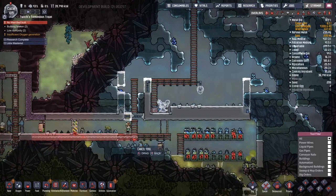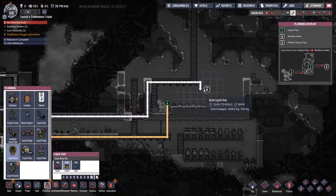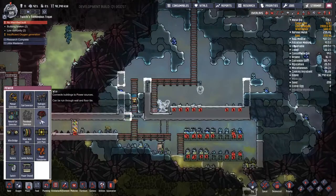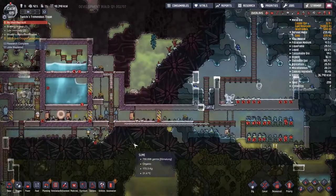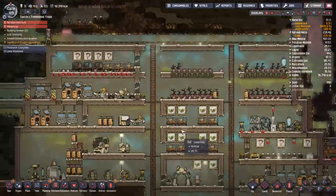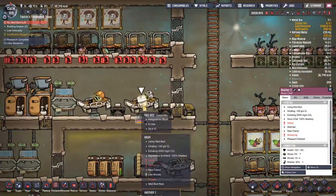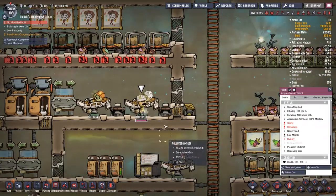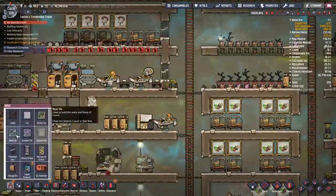Watching Tommy do a little bit of a sweep up there, watching people deal with the Sleep Wheat — the Sleep Wheat is definitely something I need to deal with at some point. I also notice I was replacing the water vent at the top because I have a feeling the job kind of got lost somewhere. If I wipe the job out and put it back, hopefully another duplicant will come along and pick up the job.